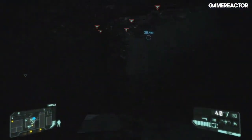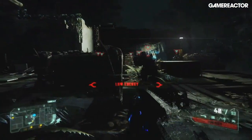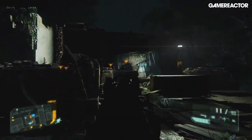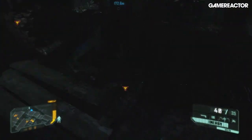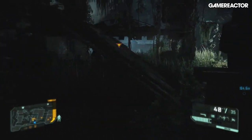Crytek has made a series of good decisions for Crysis 3, like removing sprinting from the armour abilities, meaning you're not entering engagements with energy depleted because of an enthusiastic dash into the centre of the conflict. As a result, you use armour abilities a lot more during combat, and these can also be customised much easier than before.